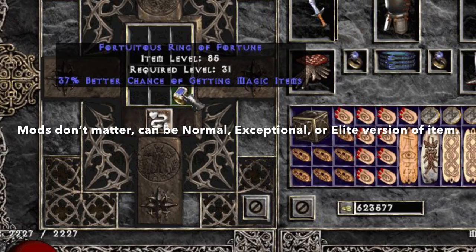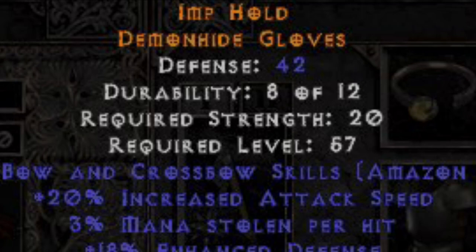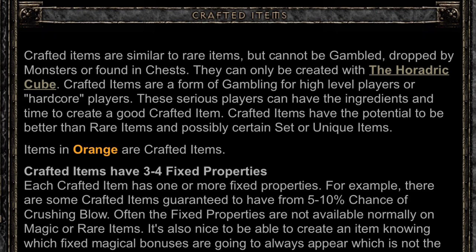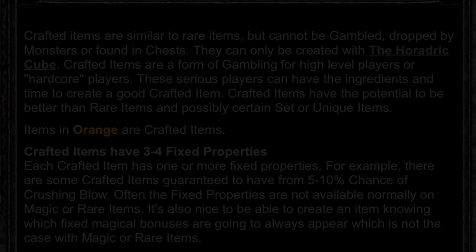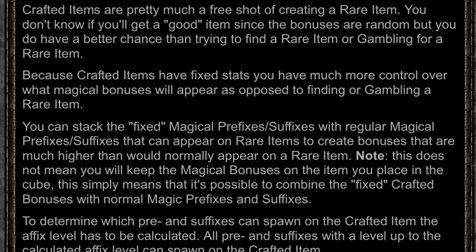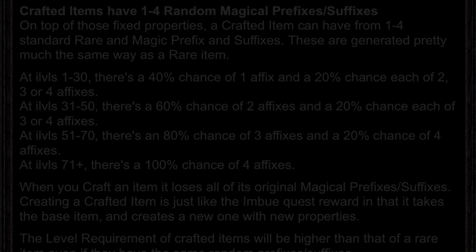Crafted items have a very unique orange appearance to their item color, and this makes them very easy to identify compared to all other items. The main benefit to crafting an item is that they can gain their inherent stats on top of the normal prefixes and suffixes that are available to randomly roll on gear.